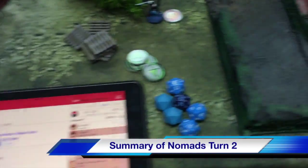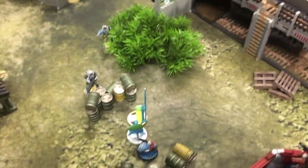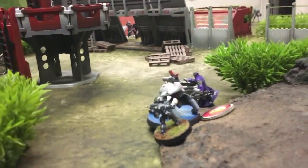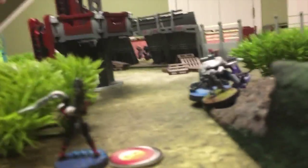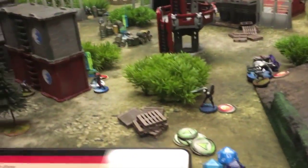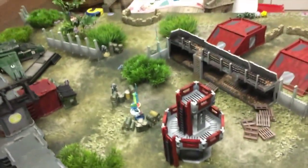Nomad turn two: robot dead again. Those guys over there still have the whole zone locked down so I couldn't do much. Lupe fired combis at the Morat on suppressive fire and took him out, then sidestepped to throw a panzerfaust at the robot — did not connect and died to HMG fire. The Sin Eater migrated slightly for a better shot. I'm still in the lead with two antennas but I have no HVTs — coming up to Morat turn three.